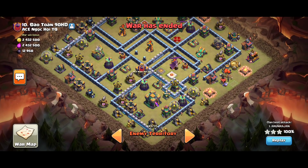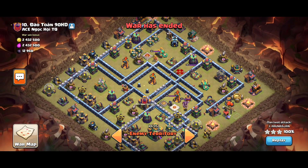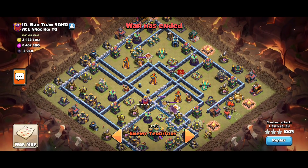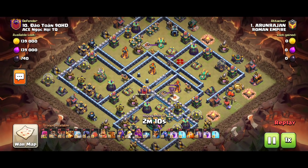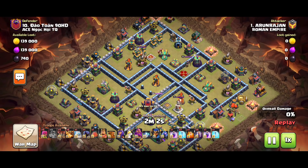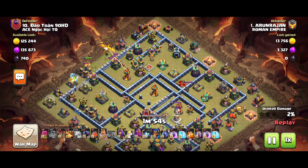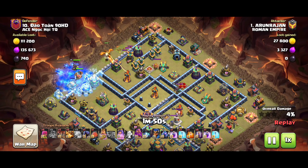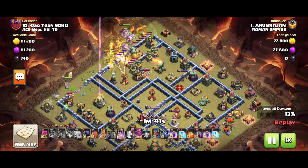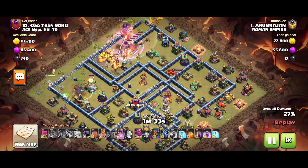Next attack: there is a town hall with an eagle at 9 o'clock. There is a core segment with a multi-target. There is a strong ground setup. There is a scattershot, an inferno tower, a hero, a CC, and base support. The attack strategy here is a super dragon with bat spell.